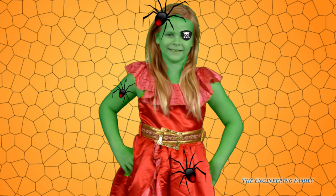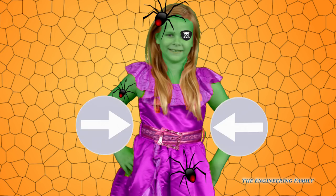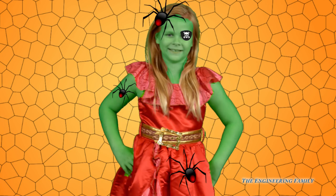Take a great look at this photo because when I turn the lights off, I'm gonna change one thing about it and you need to figure out what I changed! Ready? Let's turn the lights off! Can you spot the difference? I made the first one a little easy! That's right! We changed the color of the assistant's dress! Her Elena dress went from red, like this, to purple, like this!